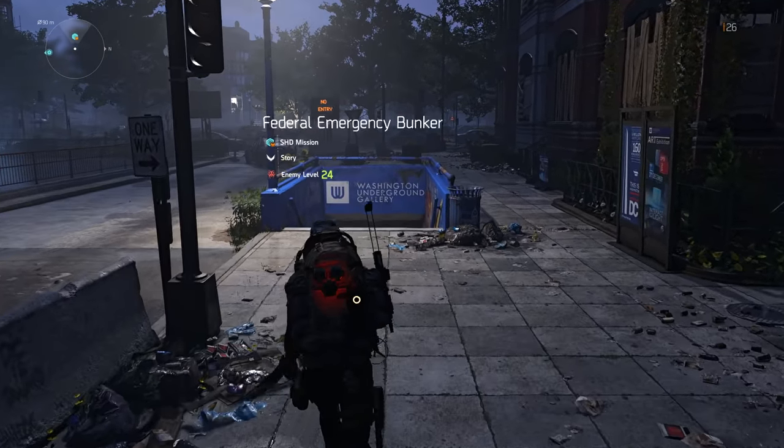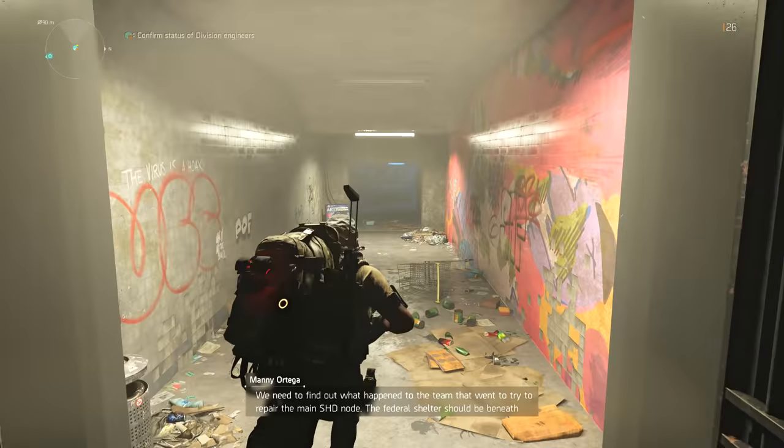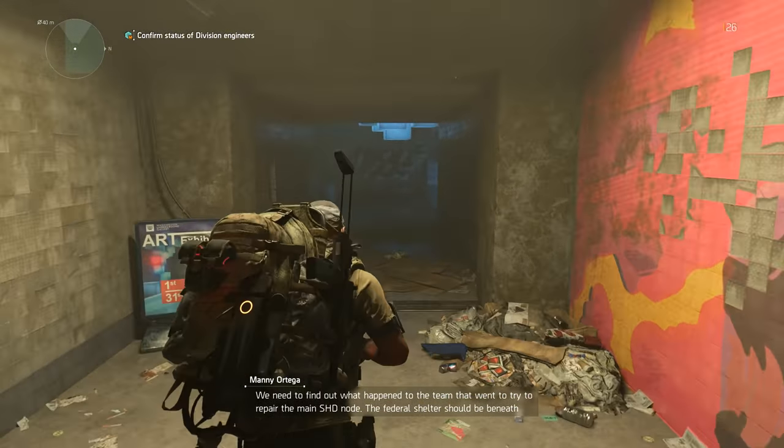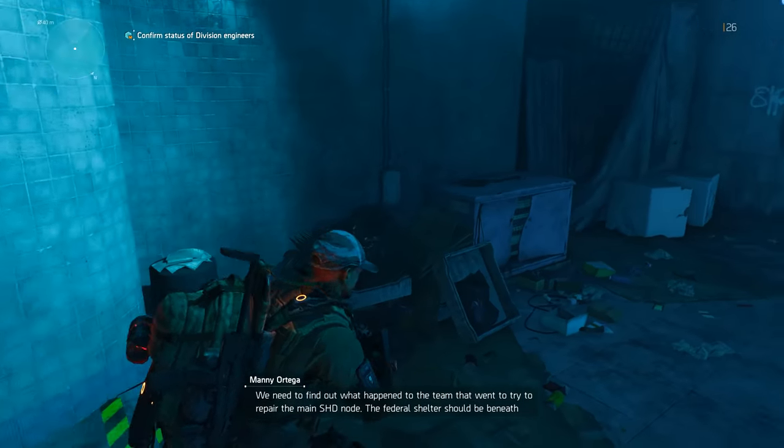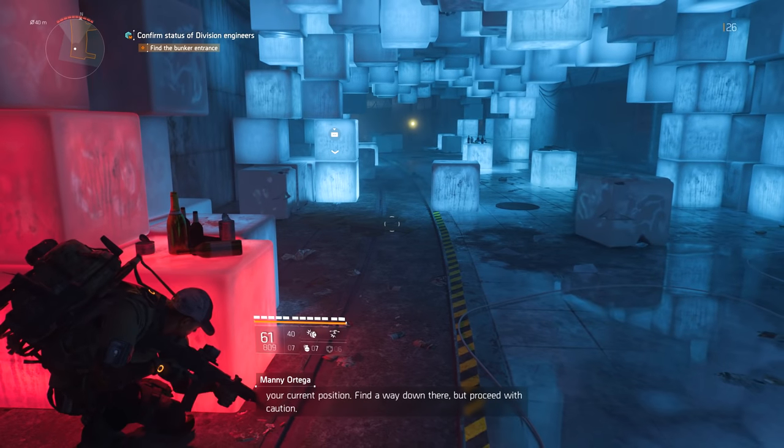Washington Underground Gallery. Federal Emergency Bunker Mission — let's go. We need to find out what happened to the team that went to try to repair the main Shade Node. The Federal Shelter should be beneath your current position. Find a way down there, but proceed with caution.